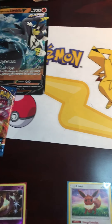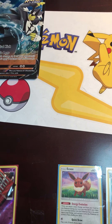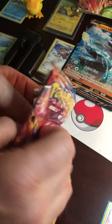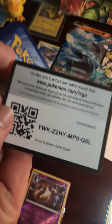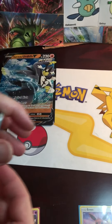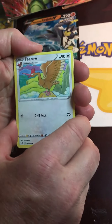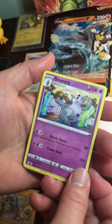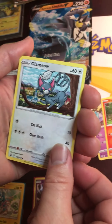Alright, open up your Battle Styles — here we go! Code card. Four from the back to the front. Energy — I see something! Let's get hyped! You have something. Escape rope, I think. Grumpig — look at the artwork on that, that's pretty cool. Maybe not — Sizzlipede.